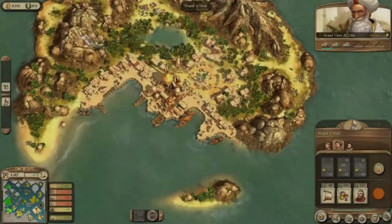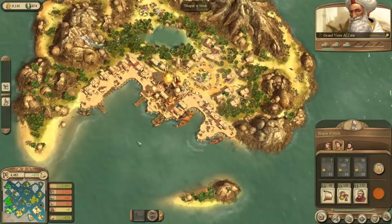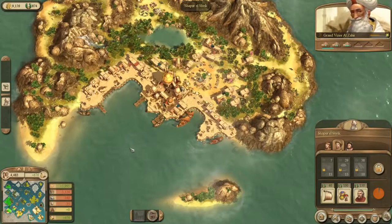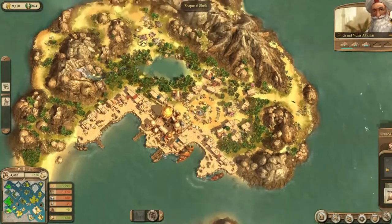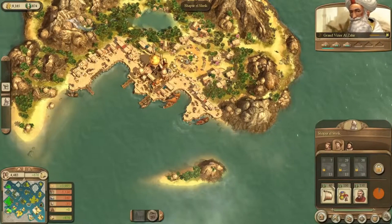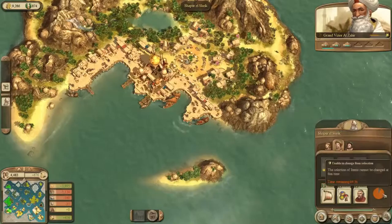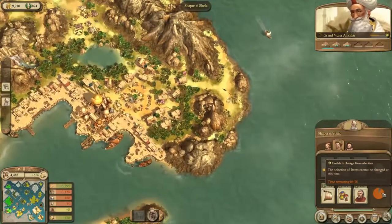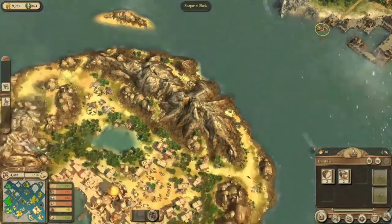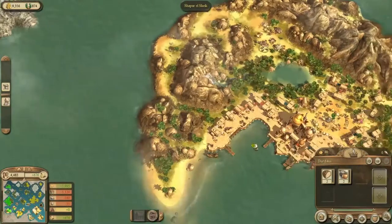Hello everyone and welcome back to Anno 1404 Dawn of Discovery with the Venice expansion. In the last episode we lost our indigo seeds, but I have found a solution — I'm just going to rebuy them. I had to shuffle the items on sale here, and now that I did so the items showed up, which is great.